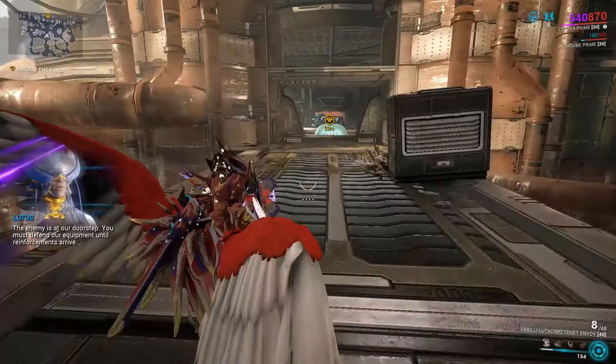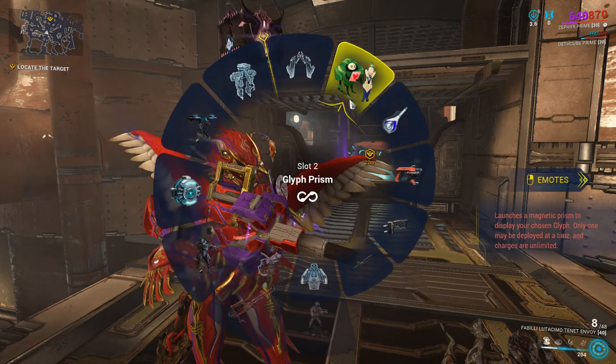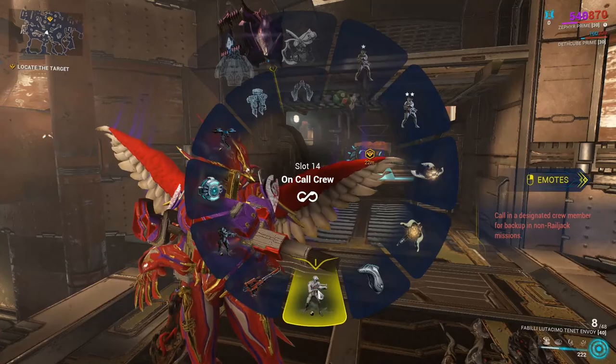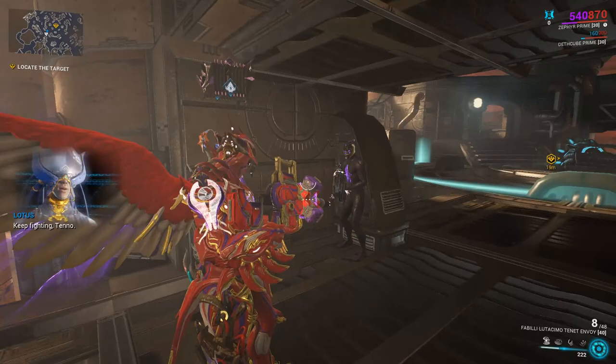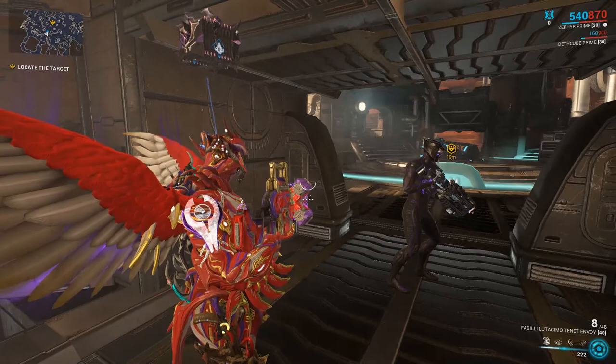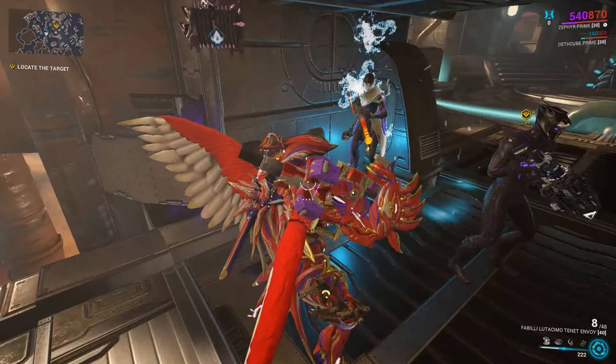So there are a couple of options you can do: you can bring specters along with you. I'll show you some of the ones I've got. Shield Osprey specters can always be very nice. Clem specters, just to draw fire. On-call crewmates — I would highly recommend these. All you have to do is upgrade your Railjack Intrinsics, and you have to be pretty close to max on one of them before you can unlock the on-call crewmate. It's worth doing that intrinsic, if only for them, because it's like a free specter you can always cast whenever. I've also got some vapor specters — a Wisp vapor specter and a Gaara vapor specter, and both of those are really nice.